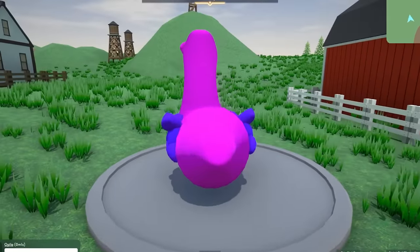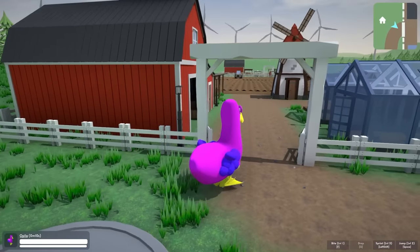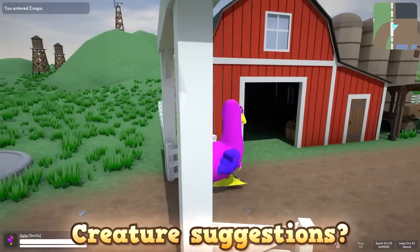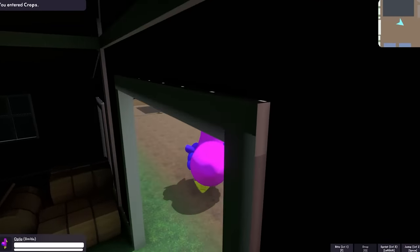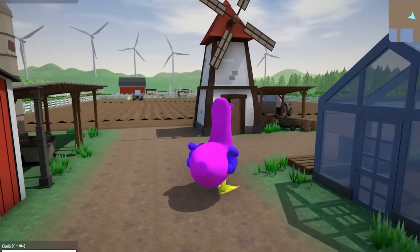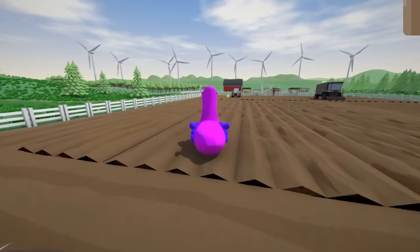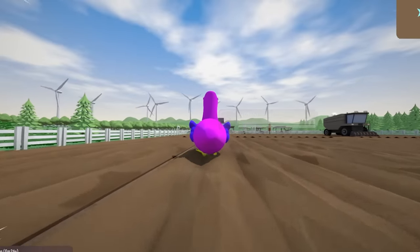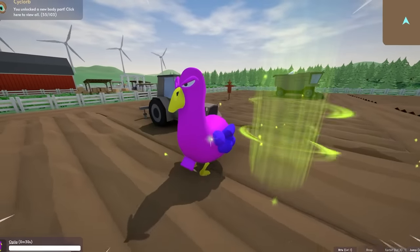I didn't know that about birds — they can't eat with their beak. Is that a true thing? So in this video, we're gonna be making a few more creatures. I've gotten some good suggestions from you guys down in the comments. Might even try and make a Siren Head and a Jumbo Josh. Let's head out this way and get some more body parts. Oh, I can sprint? That's awesome. Look at me sprinting through the dirt. I've got a good duck waddle going on.